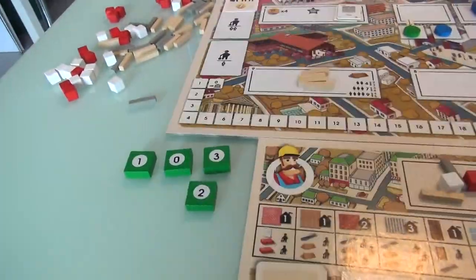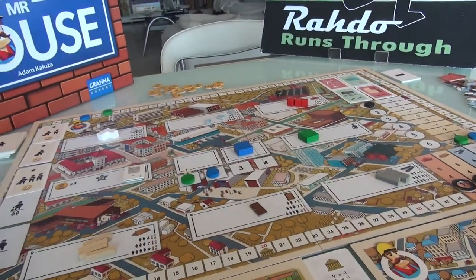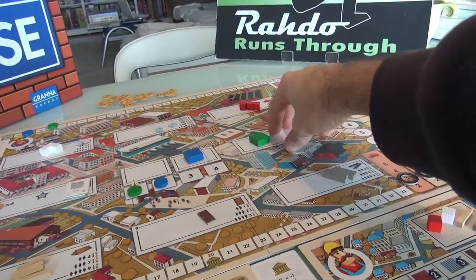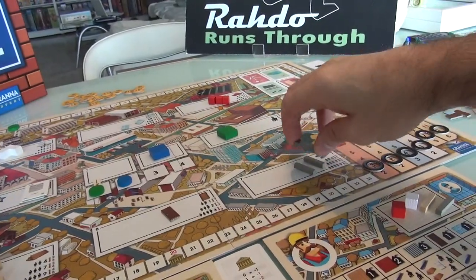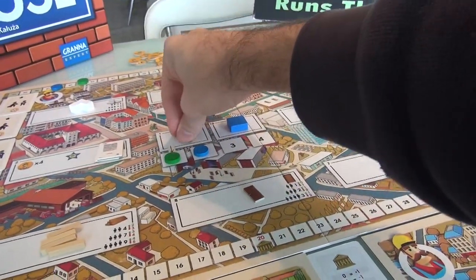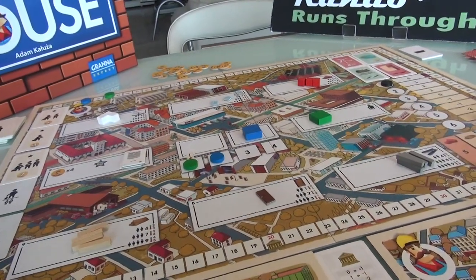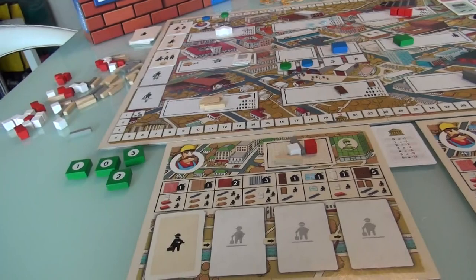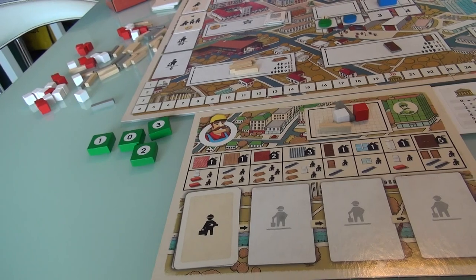Now it's my turn again. I get to place another one, and we keep doing this until everybody has placed all 5 of their shopping tokens. My next placement — I can never come back to this space, and I have to move north, south, east, or west. From here I can go north to the bricks, south to get some steel, or west. I think I'm going to try and get some building done this turn, so I'm going to head south and get some steel. I already start with one steel, and what I'm planning to do this round is maybe build two wooden walls.